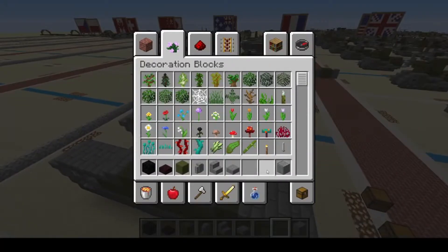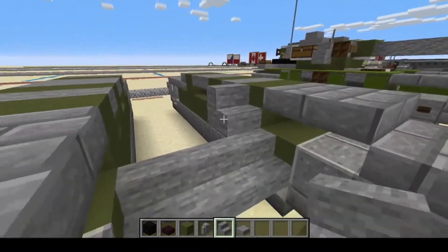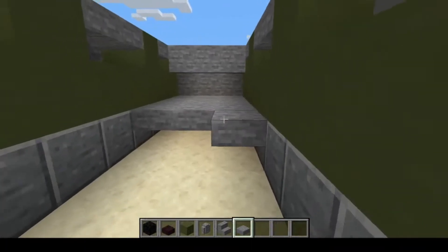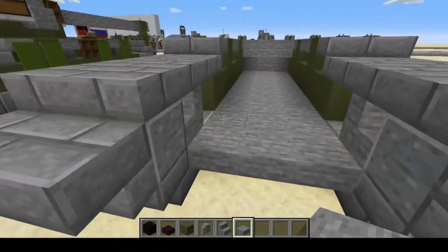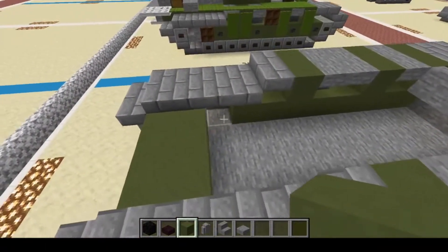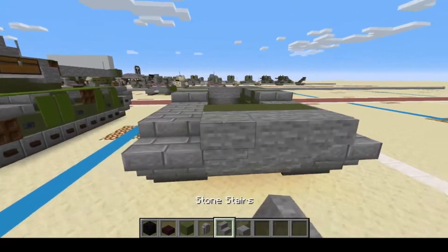We no longer need those materials but we'll keep the rest. Starting at the front of the hull, we're going to do three stairs and then another three stairs — big upper glacis on this one. Then we have stone slabs coming along the bottom, going all the way back to six blocks. Then we're going to have upside down stone stairs, another row of green, and then more upside down stairs.